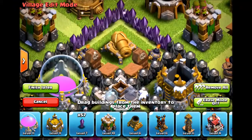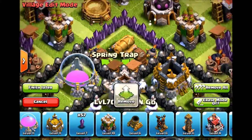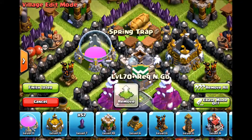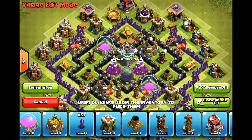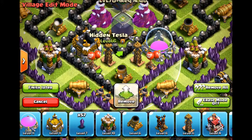If they had wall breakers and made it go towards the center, these skeleton traps obviously aren't going to stop the wall breakers, but these spring traps are. They're going to get through here, maybe take out the cannon, but not the center — not the center. They think the giant bombs are here but really those are hidden teslas.